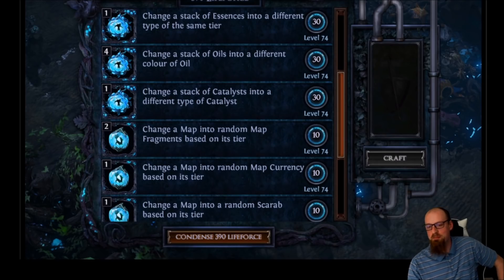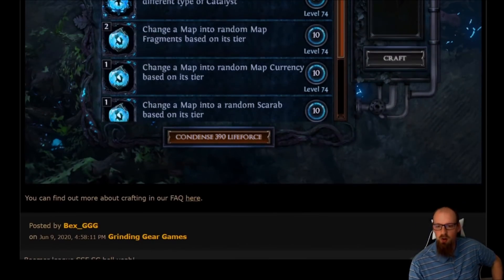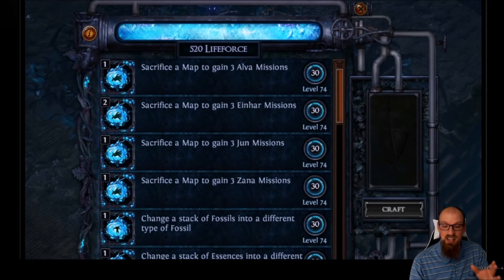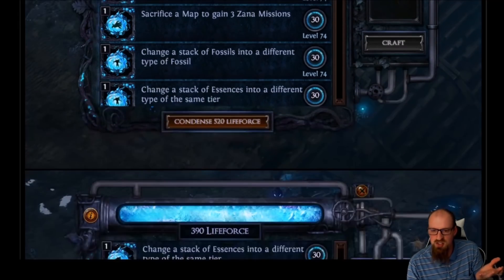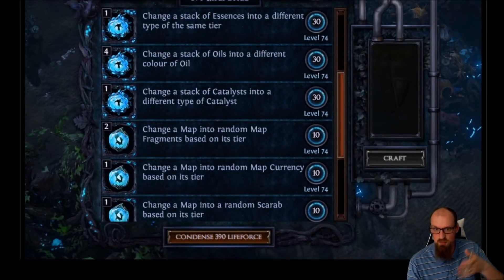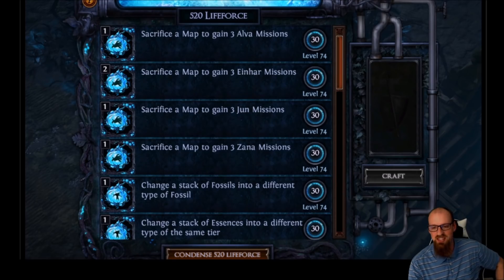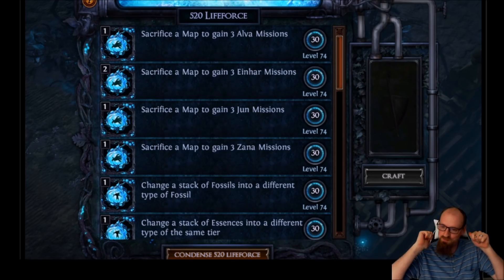You can take a crappy map and turn it into a random scarab, then go run the content you want. That's the end of the announcement. This is amazing — GGG, if you had shown us this in the reveal trailer I wouldn't have been so underwhelmed. These crafts are game-breaking. Targeting your missions and then converting all of your different crafting currencies into something you'd actually like — we've all got thousands of fragments and currencies and maps we don't use, and now we can turn those into content we do want to play.